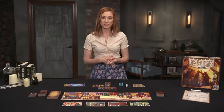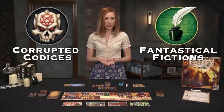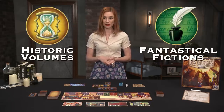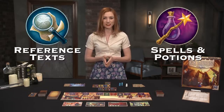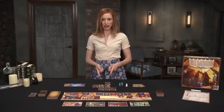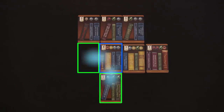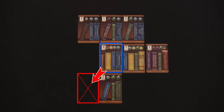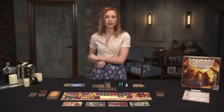The six book categories of the game include corrupted codices, fantastical fictions, historic volumes, monster manuals, reference texts, and spells and potions. Memorize them, they're important! As players begin acquiring new books, they're going to shelve them in their play area. To legally shelve, a new book card must be placed orthogonally adjacent to an already shelved card. No diagonals are allowed! Additionally, a player's bookshelf can never be more than three rows tall.